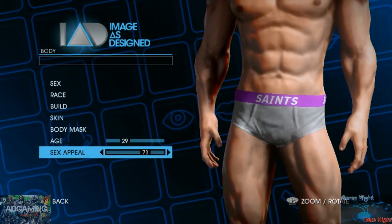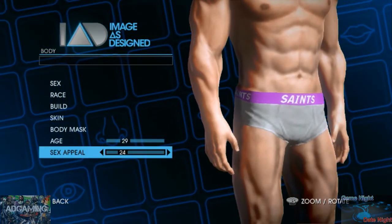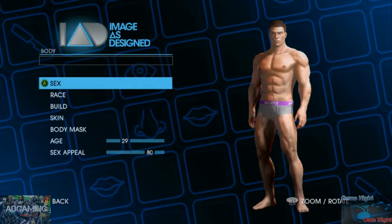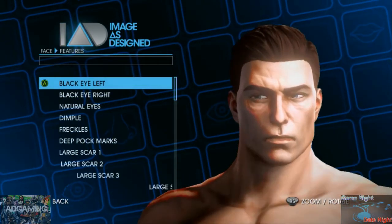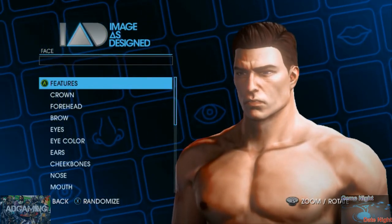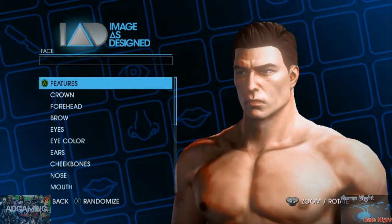I'm roughly 29, so let's figure the area. Let's give him a ginormous package. Something in the middle - make it an even number. All right, we've got all the body features. Let's randomize the face because it's always easier to randomize. This is going to take a while because my girlfriend is making her character and I'm going to be making multiple characters - at least three of them.